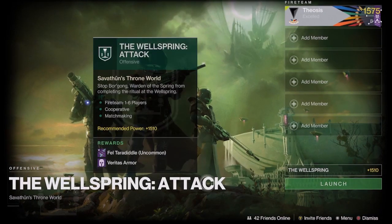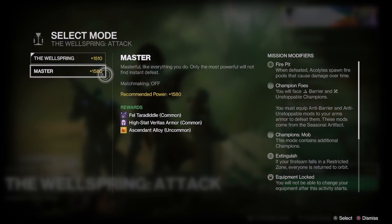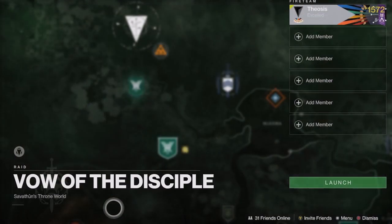The Wellspring mode for today is the attack variant and you'll face Boar Gong. You'll have a chance at receiving the Failed Toradoodle bow upon completion, and a higher chance at ascendant alloy if done on master difficulty.